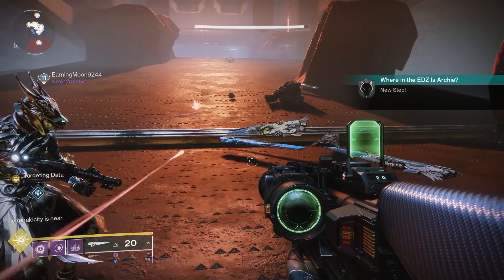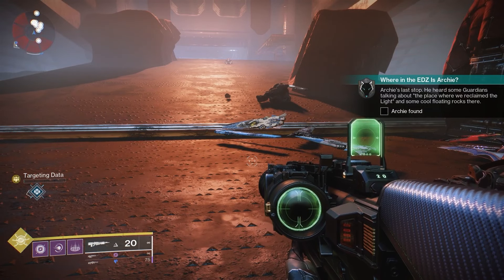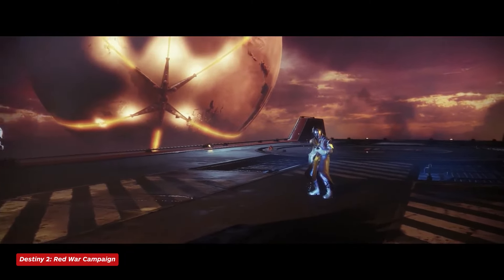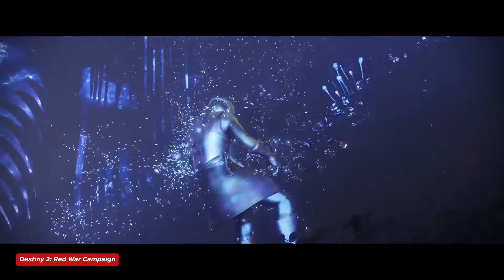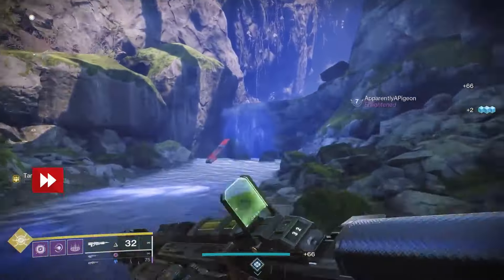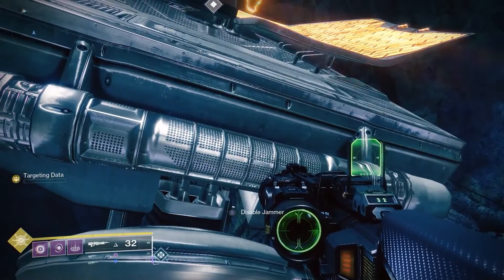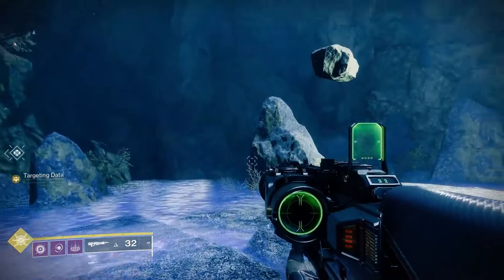We're getting close now, as this next place should be Archie's last stop. He heard some guardians talking about the place where we reclaimed the Light and some cool floating rocks there. This hint refers to the Red War, the opening campaign of Destiny 2. After Ghaul stole the Traveler's Light, guardians wandered into the EDZ and reclaimed a sliver of the Traveler's Light to get back their powers. Fast travel to the Sludge and proceed straight ahead before turning right at the fork. Continue over the short waterfall and proceed deeper into the cave. Shortly after you enter the dark forest, you'll see a jammer pointed at some floating rocks. Stand near the base and disable the jammer to reveal a Taken portal leading deeper into the forest.